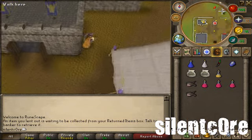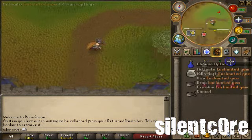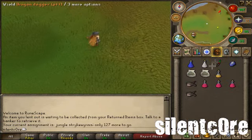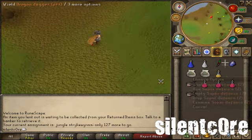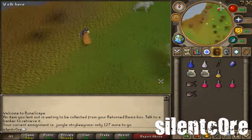I brought with me a Super Attack, a Super Strength, a Super Defense Potion, a Dragon Dagger for special attacks, and Bunyip or Unicorn — both are equally as good for healing yourself. Always remember to bring Super Anti-Poisons; three of them should be enough for a task.